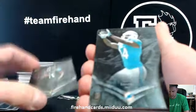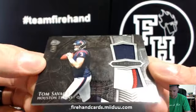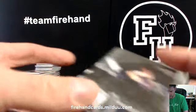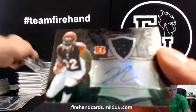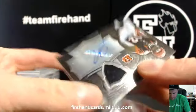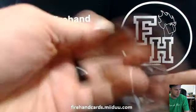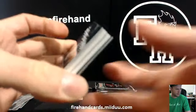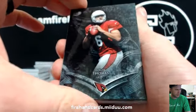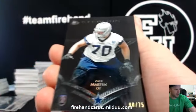Marquise Lee, Jags. Jarvis Landry, Dolphins. And Jordan Matthews, Eagles. We've got Tom Savage jersey and patch — Texans on the board, Giants fan with Texans. And for the Bengals: Jeremy Hill. Brock Landers autographed jersey — not bad. Logan Thomas, Jeremy Hill. And a Zach Martin to 75 black refractor for the Cowboys.